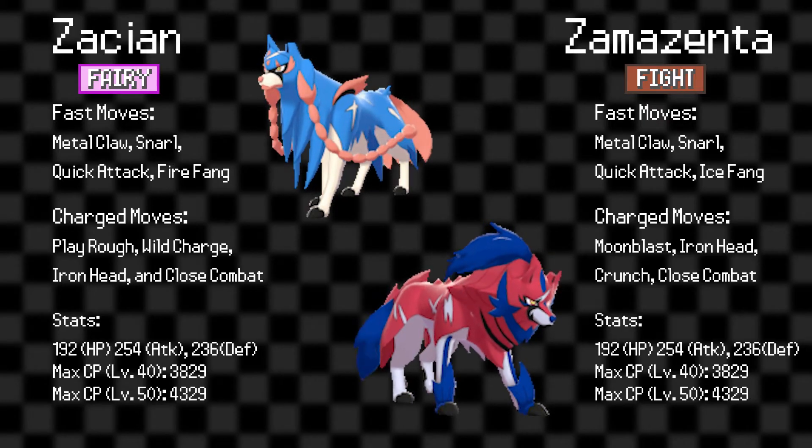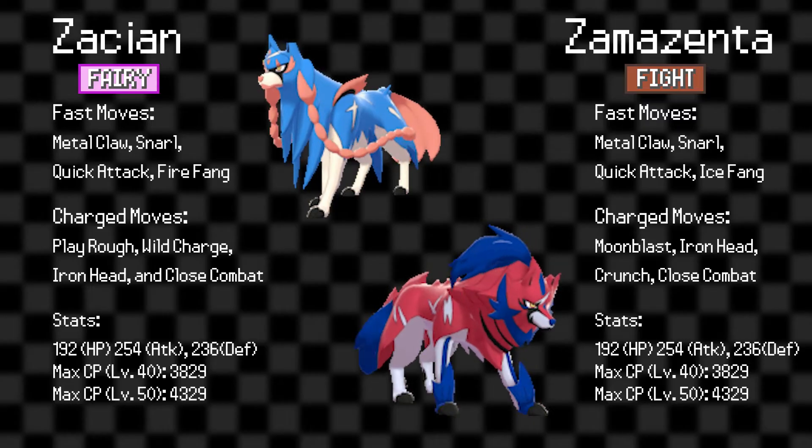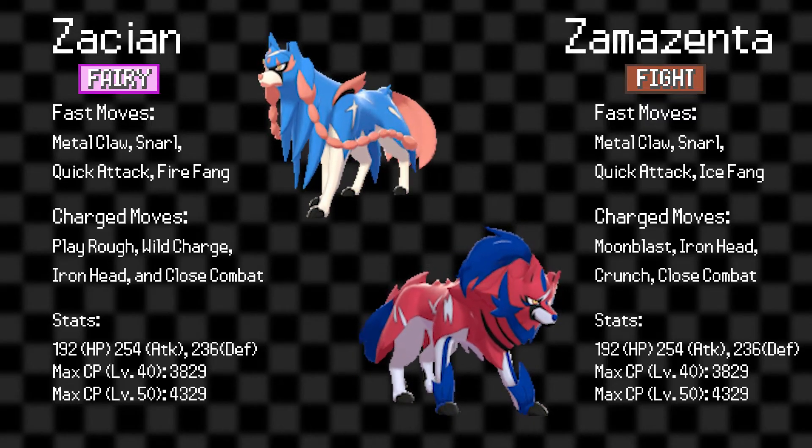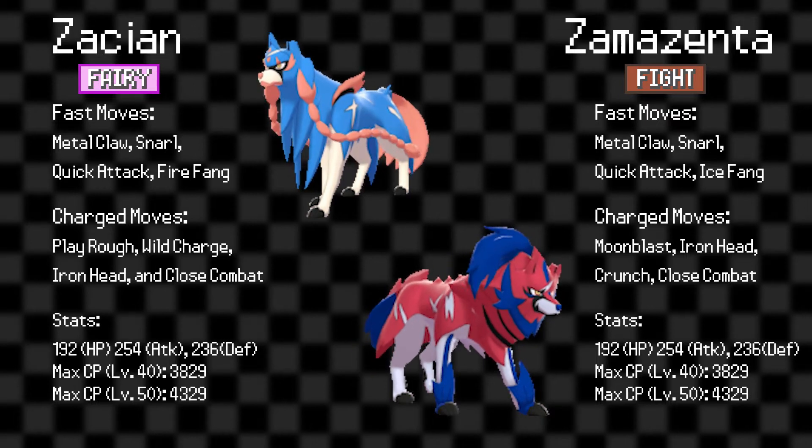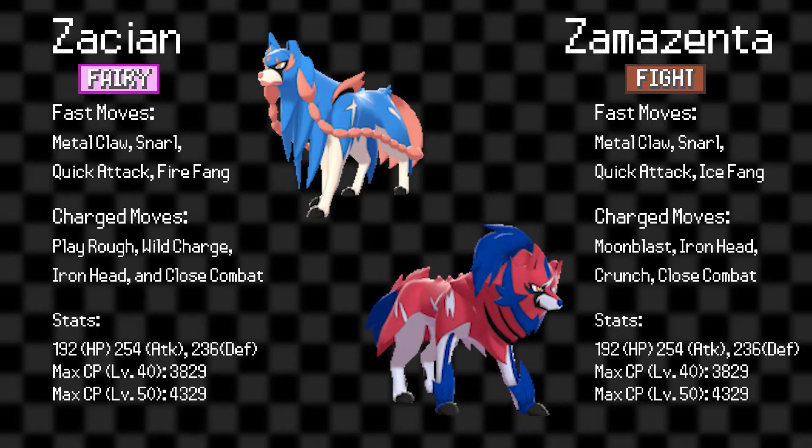Zacian and Zamazenta both share identical stats in their Hero of Many Battles forms, which have also been translated into Pokémon GO. Both Legendaries have base stats of 254 Attack, 236 Defense, and 192 Stamina. At first glance, these are pretty well-rounded stats, but in terms of raid effectiveness, neither will be any good in their current forms.